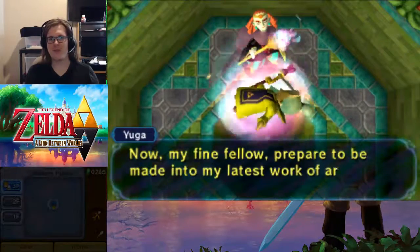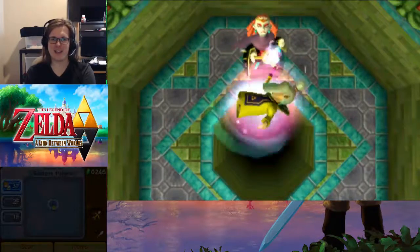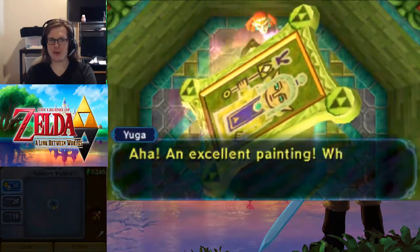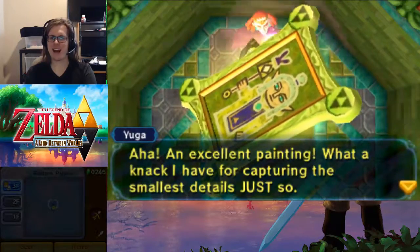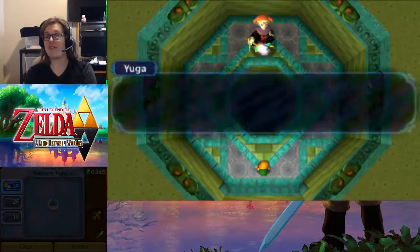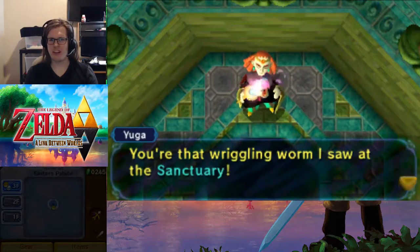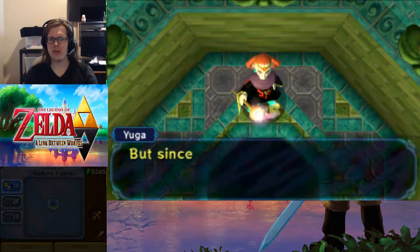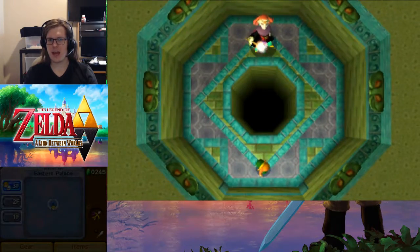Now, my fine fellow, prepare to be made into my latest artwork. You'll have a privileged place in my collection of the sages. What is this room's purpose, normally? It's just a pit of death. An excellent painting — what a knack I have for capturing the smallest details. The ears — they're referencing. So we will have to save this guy before we can get his sand rod. You're that Rikkl worm I saw at the sanctuary. Have you come to challenge me again? I don't have time to coddle would-be heroes, but since you insist, I will oblige. And he seals off the doorway.